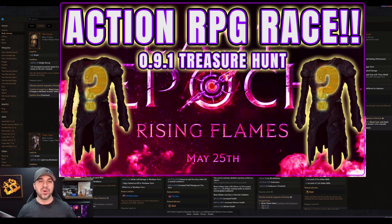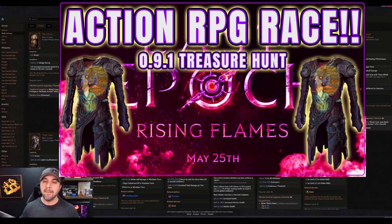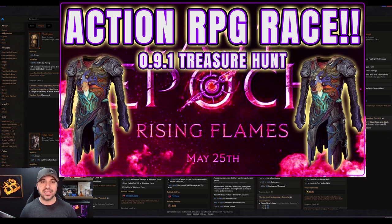Unstable Core. It is a new Mage Elemental Nova body armor coming in the next 90 minutes. The first racer that finds this unique with one LP and transfers over a tier seven health percent affix wins our race, and you get a custom Action RPG merch item that you get to design yourself.